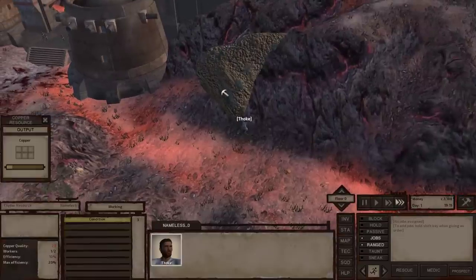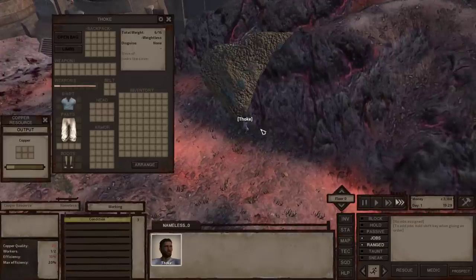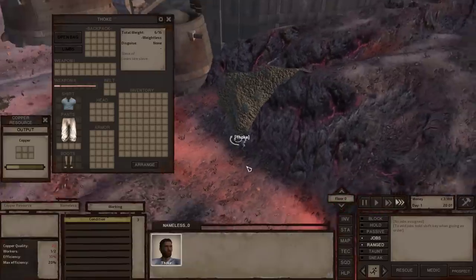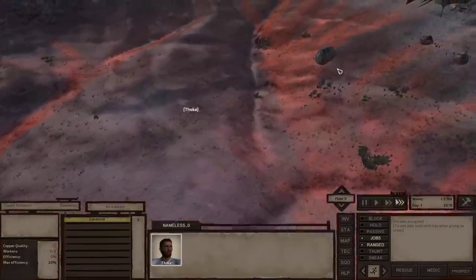I normally do this after I have about nine or ten squad mates, and I'll have them all do this as well. But when I first start the game, sometimes I use this as my go-to method. So I'll have him sit here and mine away. The copper node takes a bit longer, so let's go back to our iron node.